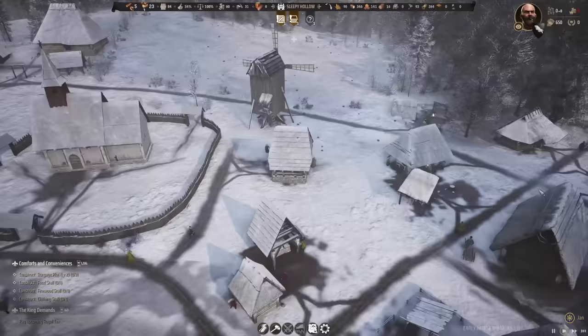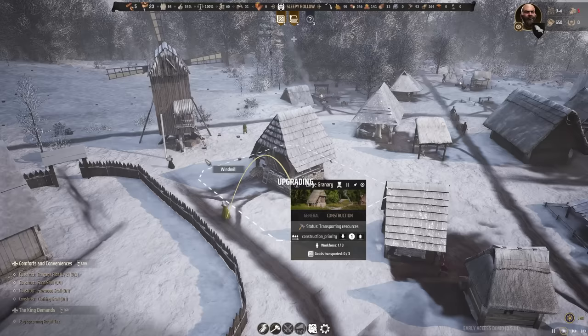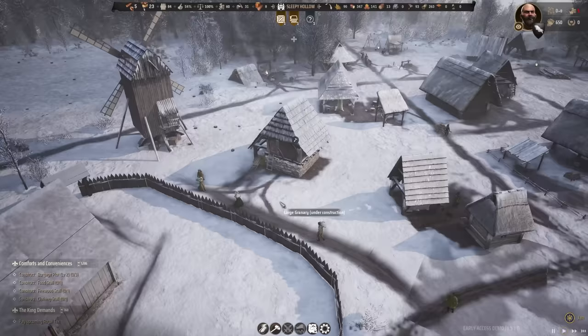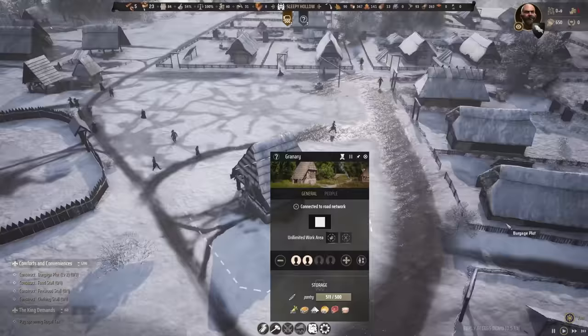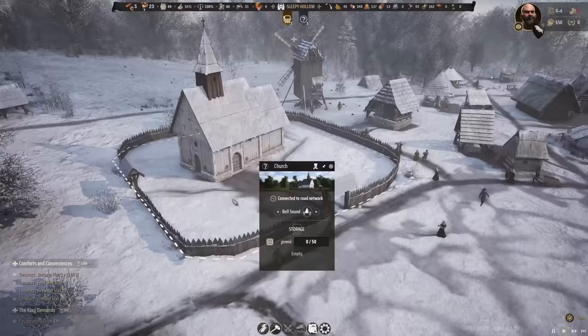Some of you have been pointing out there is an upgrade button for the granary — and that is completely right. I never really looked at it because I thought it was just a visual error, but we can upgrade to a large granary for three timber. Let's go ahead with that upgrade. It's going to need three logs transported over here, and the building is probably going to be much bigger.